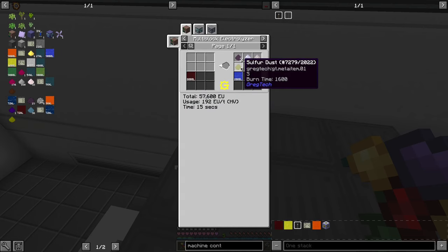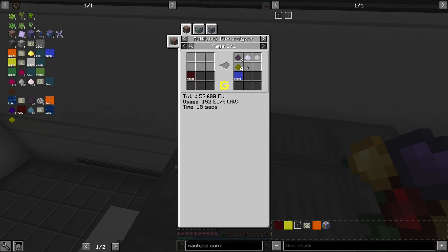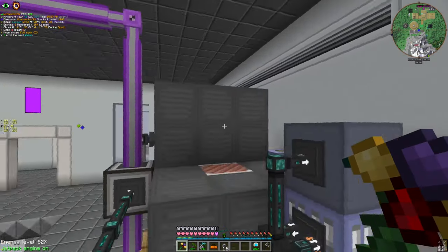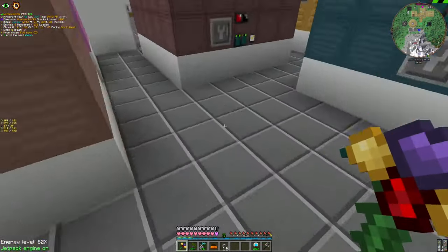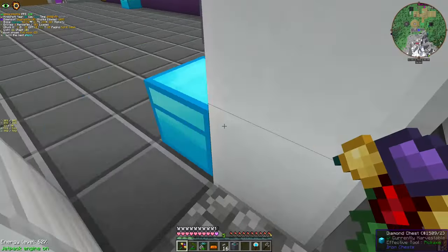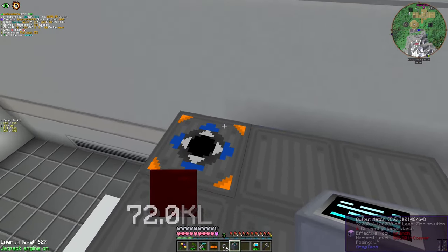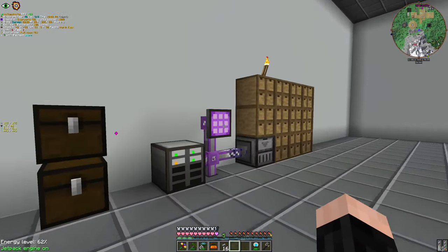I need to electrolyze this guy. Or I can just simply store that for now and then add a multi-block electrolyzer later. Let's store them for now. Indium is far more important. And I have a bunch more zinc setup and other stuff setup. Now we have an indium production!